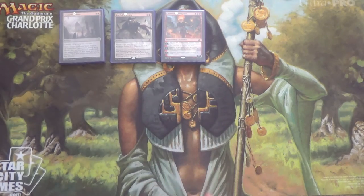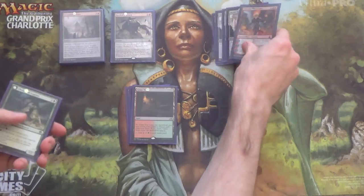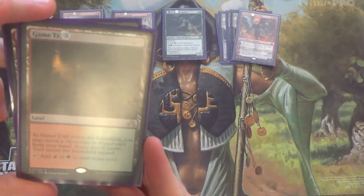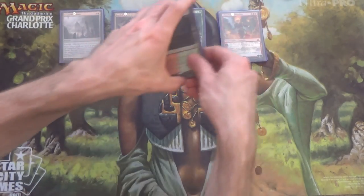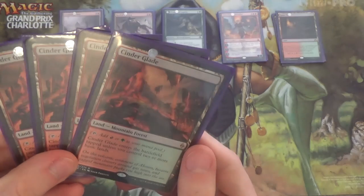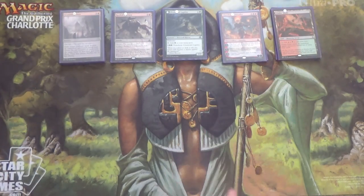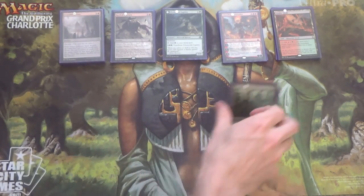Now let's get to our lands. We have four Game Trail — sort of speaks for itself if you play Standard. Next, of course, four Cinderglades. And because this is a Battle Land — a Tango Land, whatever — that means we're going to be running a bunch of basics. So we're running five Forests and five Mountains.